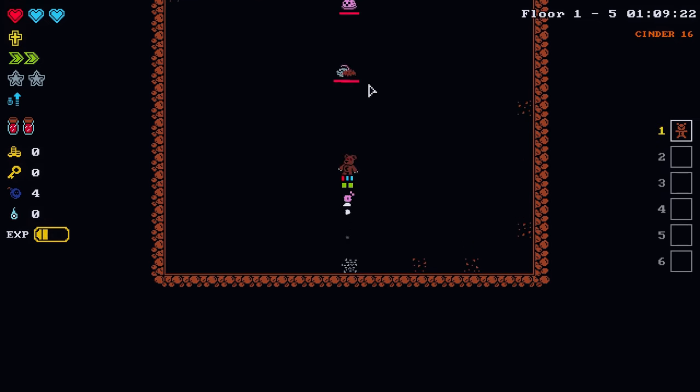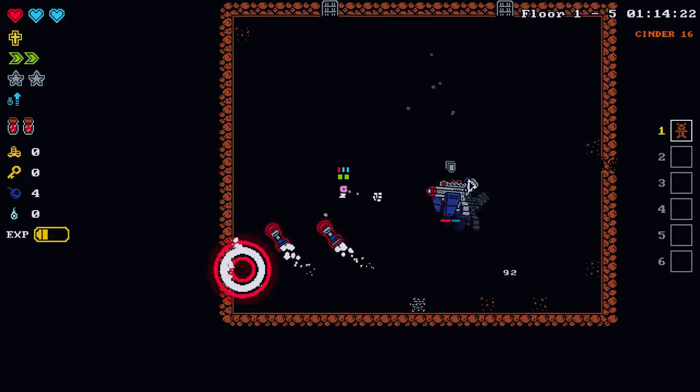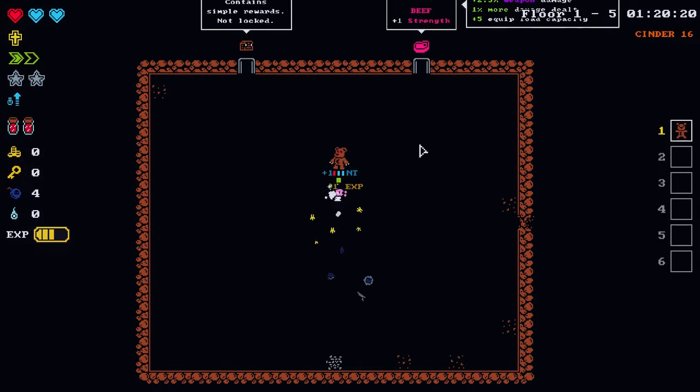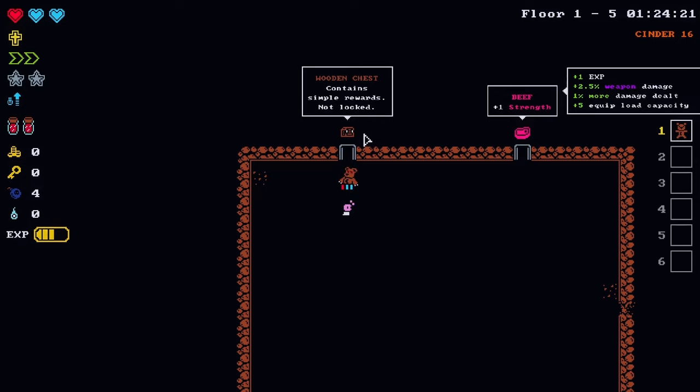Let's go with the intelligence boost — you bet. We have to fight the centurion with our bare hands here; he's shooting some missiles at us. But he goes down. There's a wooden chest — that's a mimic. This is really dangerous but it might be the key to some early game progress.